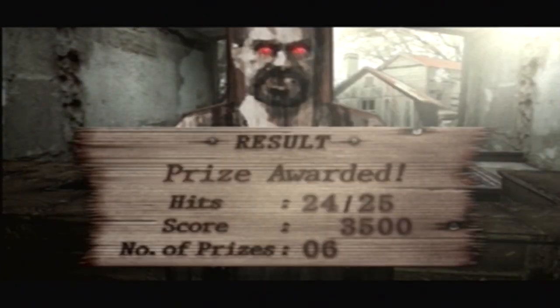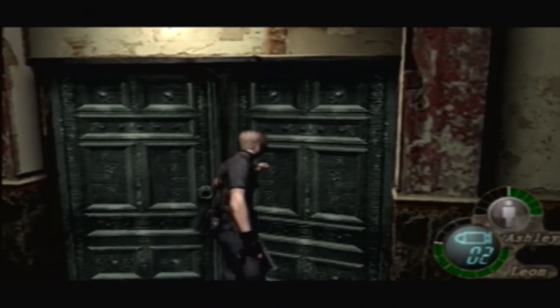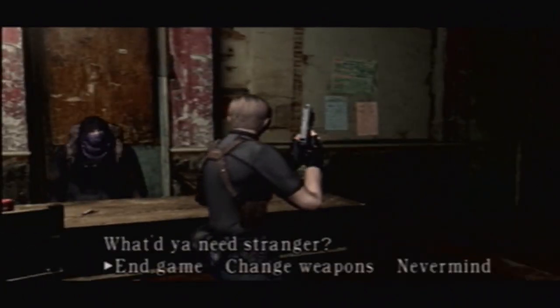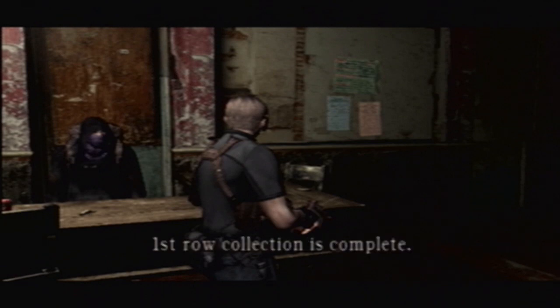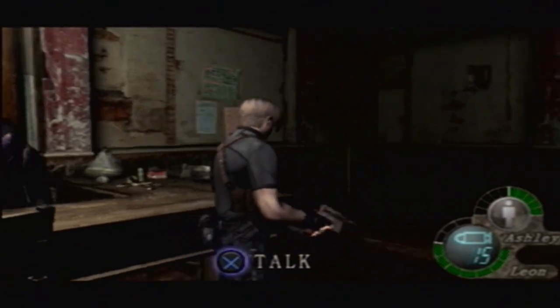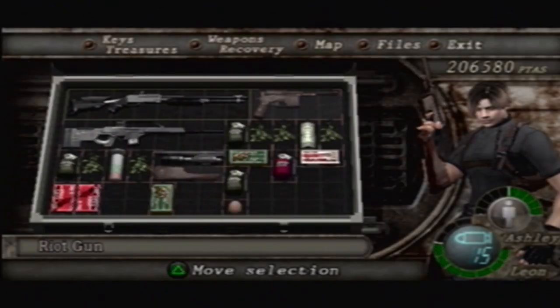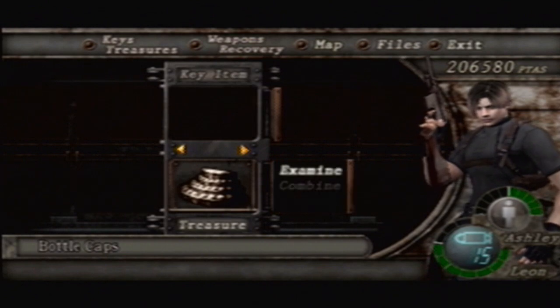We got six prizes, and I think that's the max we can get for game A, so let's go turn them in. Endgame. You've been awarded six bottle caps. First row collection is complete. You get 15,000 pesetas! Let's take a look at it real quick before we save the game — go to Key Treasures, and here you'll see your bottle caps collection. Let's examine.